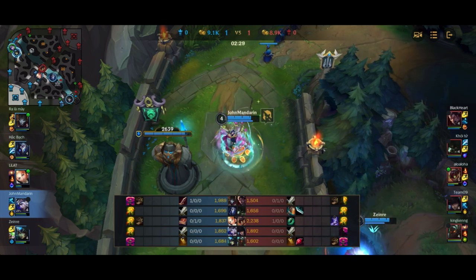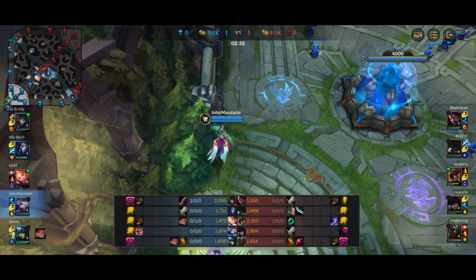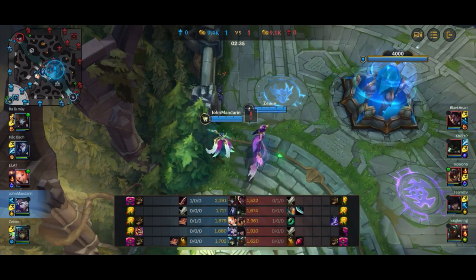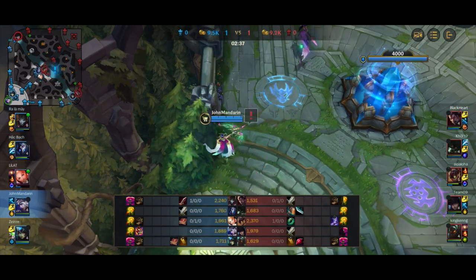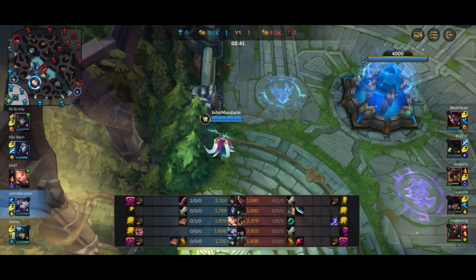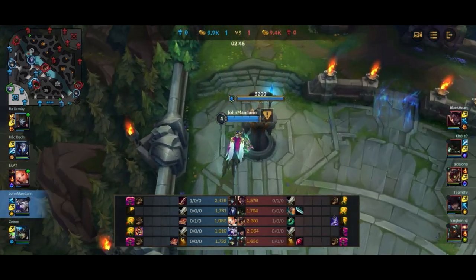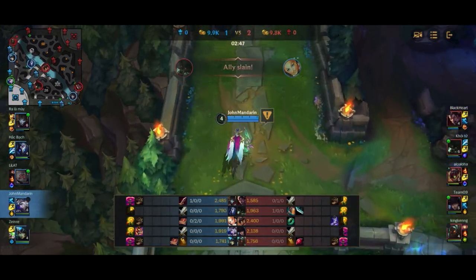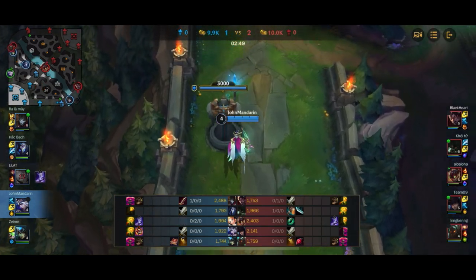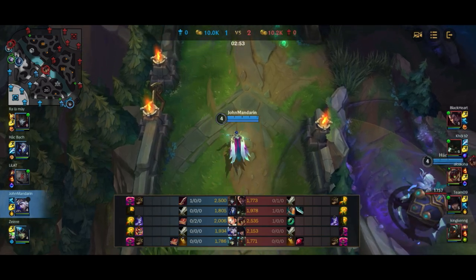At this point it's a good time to reset and get some items, completing our boots as our first item. Looks like the enemy bot lane has done the same. I'm a couple of gold away from getting a Long Sword, so I'm going to wait in base for a couple of seconds, which will delay my tempo a little bit. We do get that Long Sword. It appears that Caitlyn has never backed — she still only has a Long Sword.